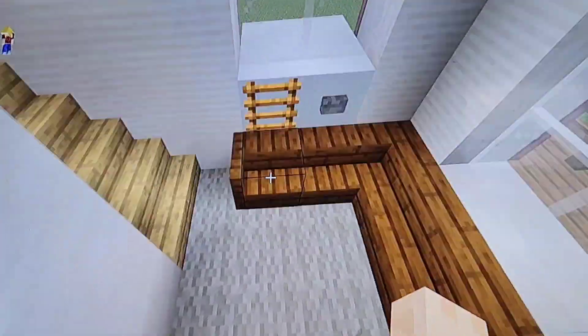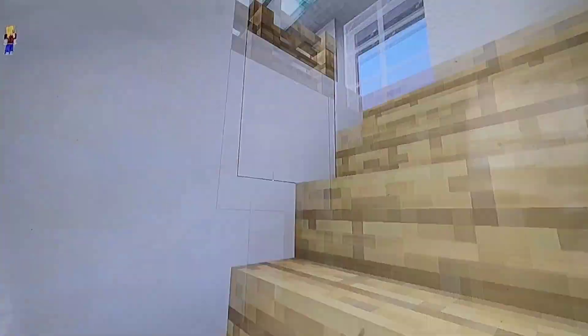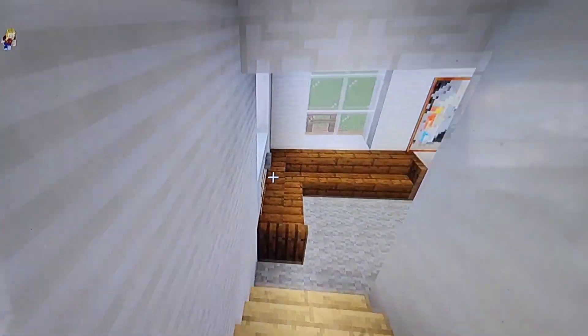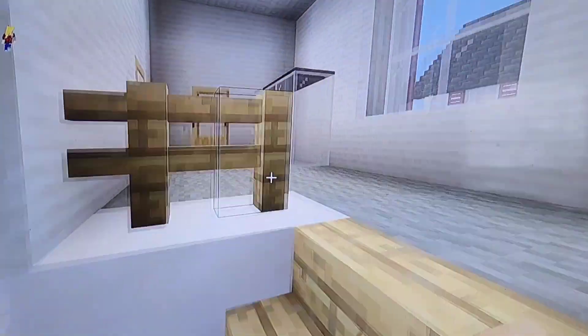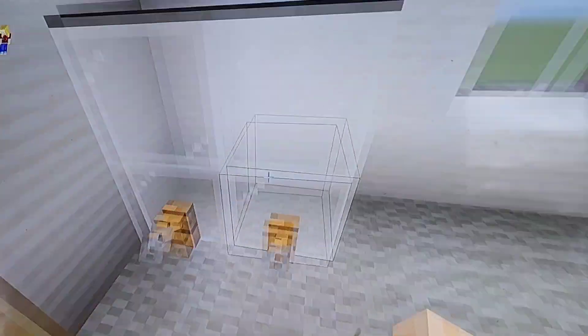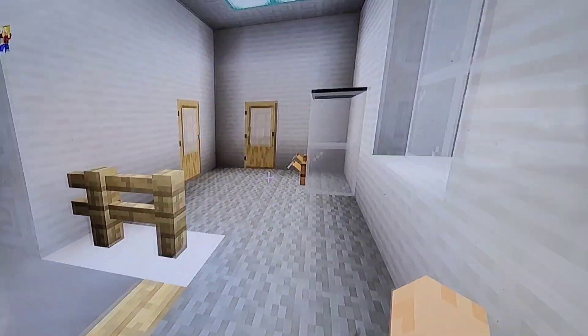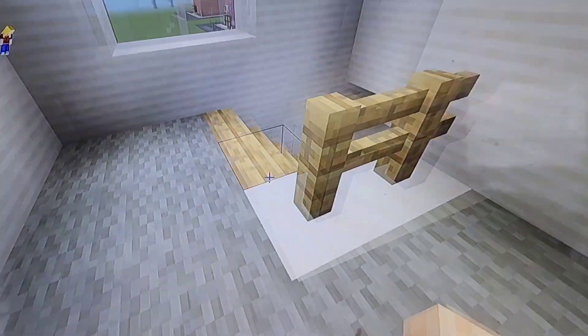Heading upstairs — in the real house there's a wall in front of the stairs, but I couldn't add that because it would have blocked the window. Coming upstairs, this is like the case where I think Violet keeps her movies. The upstairs is a little big, which I kind of dislike, but it's not too bad overall.